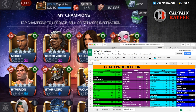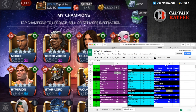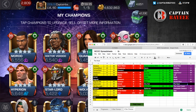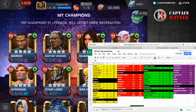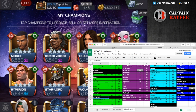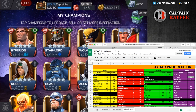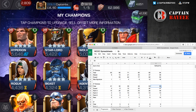On the four-star progression spreadsheet, I have a little less black on the screen than last time. With mystics I'm only missing The Hood; tech still not that many. I have a decent amount of cosmics, science, and skill. The champions I'm really looking forward to getting are Archangel, Iceman, X-23, classic Daredevil, Spider-Man, The Hood, Ultron, and Spider-Man Stark Enhanced. I have 68 four-stars total and I'm pretty happy with the roster.